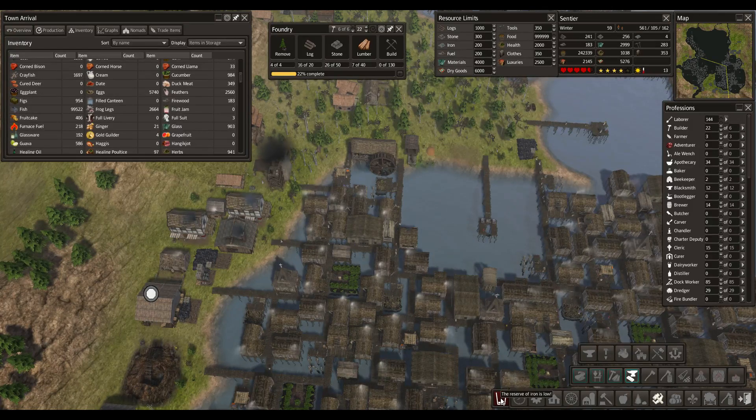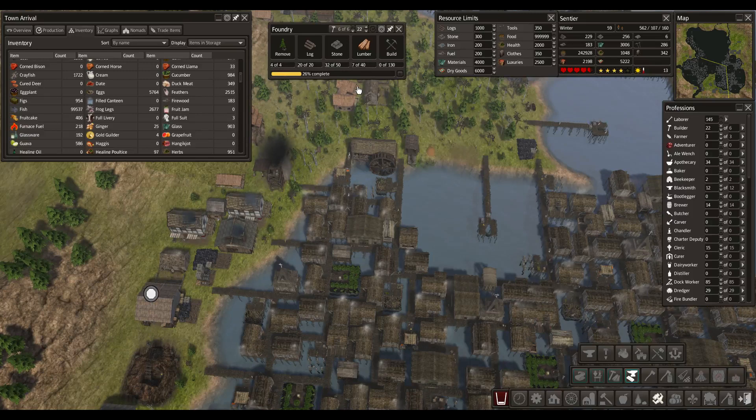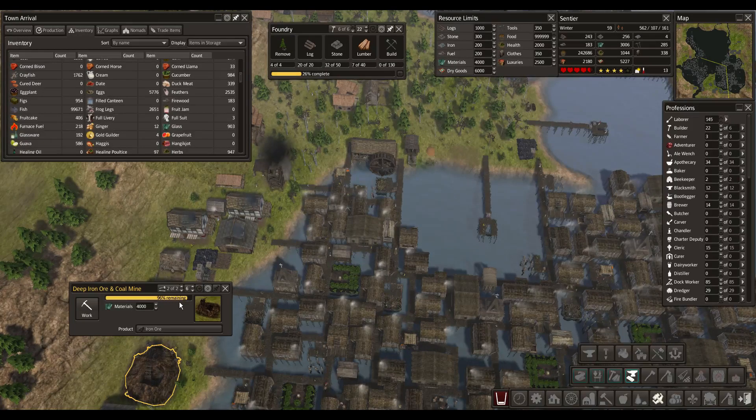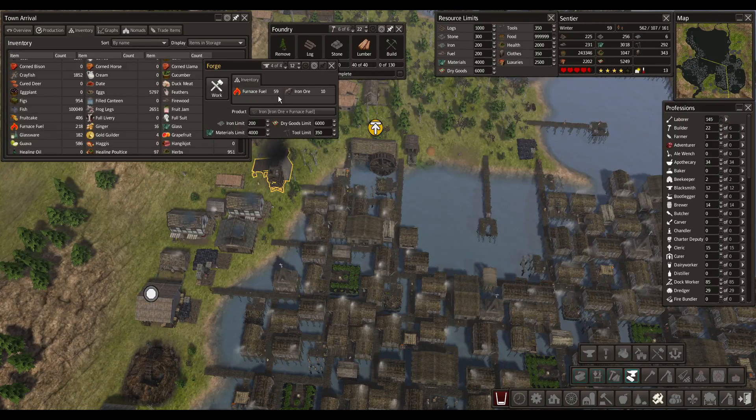I'm running out of iron because I can't produce enough iron from iron ore in my foundry, which is maxed out with four people. That's why we need the new foundry, and it's currently getting built. We've got an extra guy pulling iron ore out of the ground, so we got the iron ore ready. Now we just need to produce iron from the iron ore, and they will probably need furnace fuel for that.